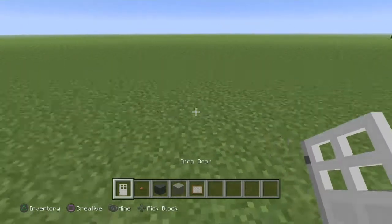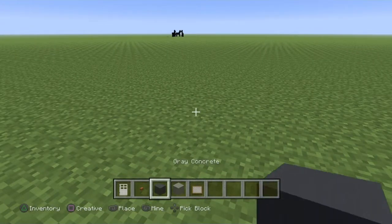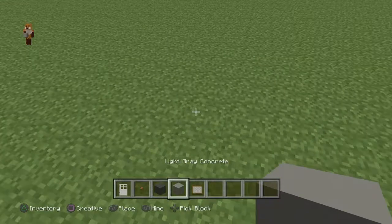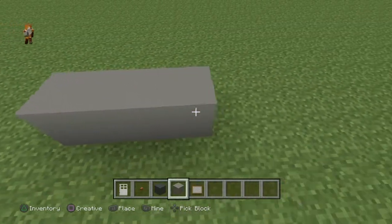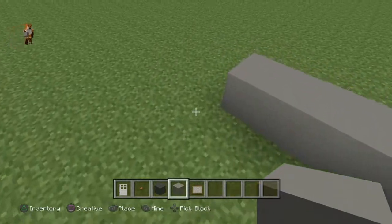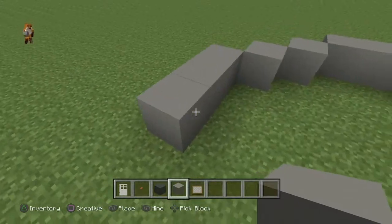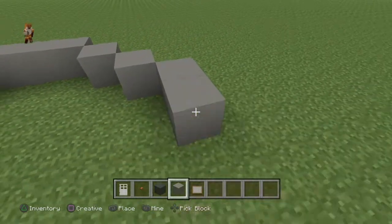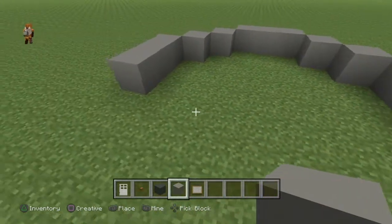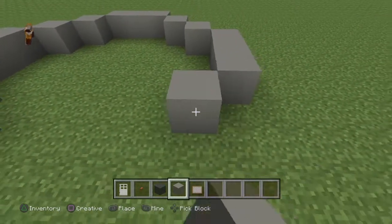So let's go ahead and get started. First off you'll need to lay down the light gray concrete. Place three, two on each side. Then you need to lay down three right there and three on the other side. Then repeat the same thing you did on the front.